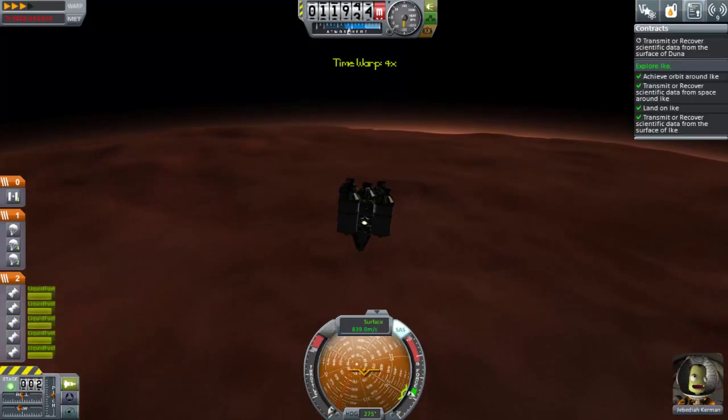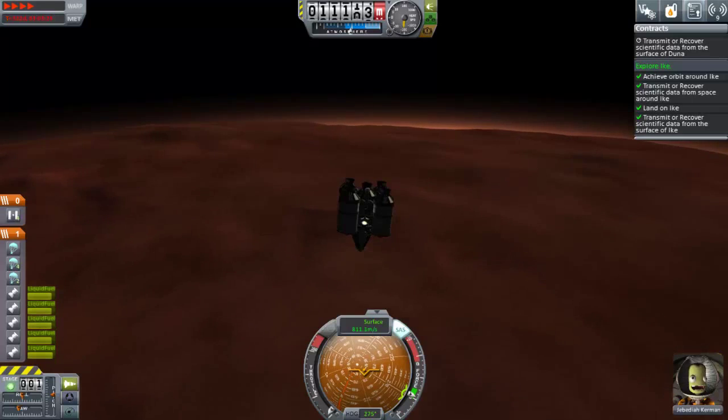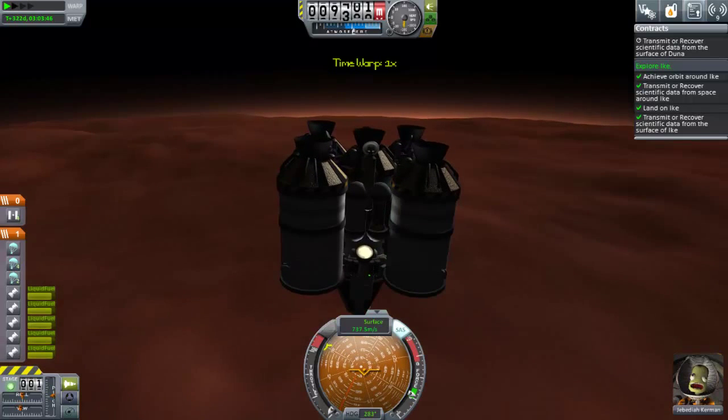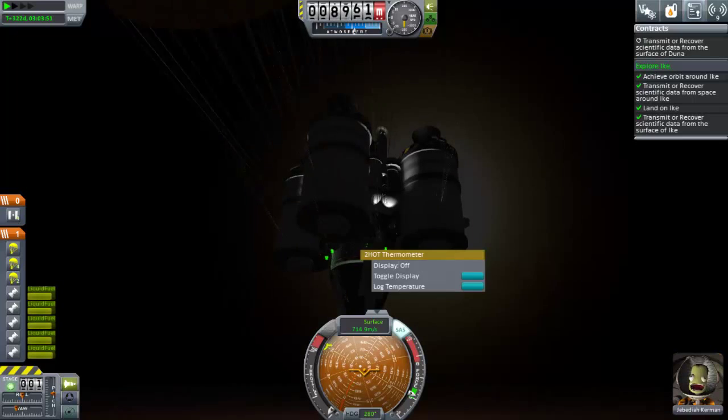I've got seven parachutes on my design, but I don't know if that will be enough to fully slow myself down because of just how thin the atmosphere is. Also, I haven't unlocked the larger sized parachutes, so the drag won't be quite as great.